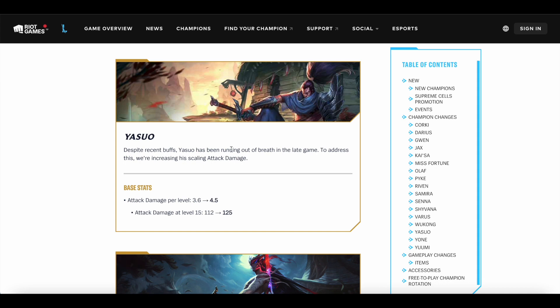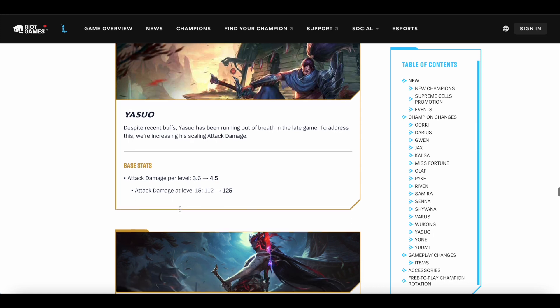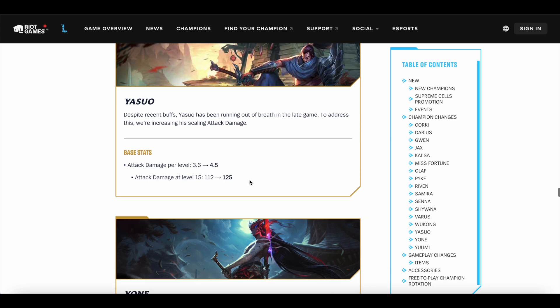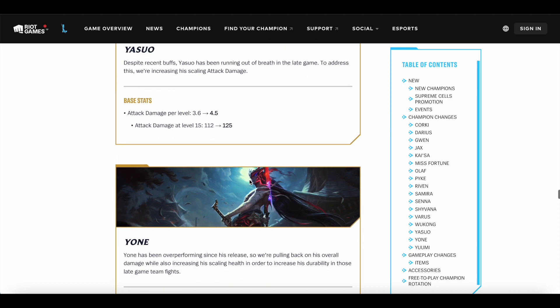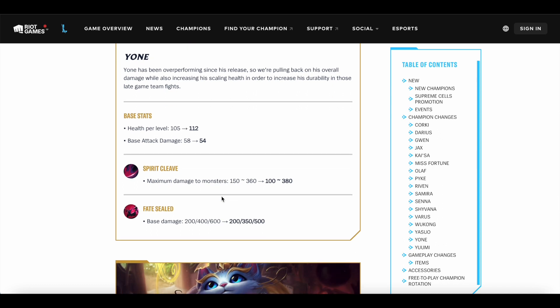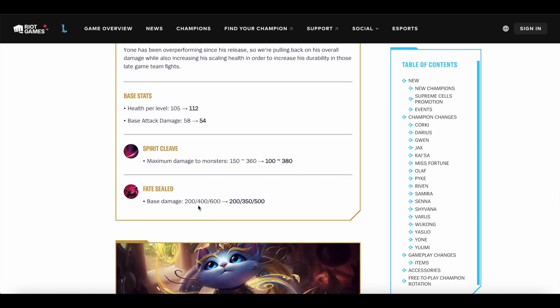Yasuo and Yone, the Wind Brothers, are getting some adjustments. Yasuo is getting 1 extra AD per level — so 13 extra AD in the late game. Not sure he needed a buff but apparently he's been really weak, getting 3 buffs in a row. I perma-ban Yasuo so I don't fight him anyway. Yone's health per level is going up by 7, but his base AD is going down by 4. Spirit Cleave max damage to monsters is going down at early ranks but up at late ranks — they're basically trying to kick Yone out of the jungle too. His Fate Sealed damage is going down at the later two ranks. Overall these are very minor nerfs to Yone — I still think he's going to be one of the strongest champions.